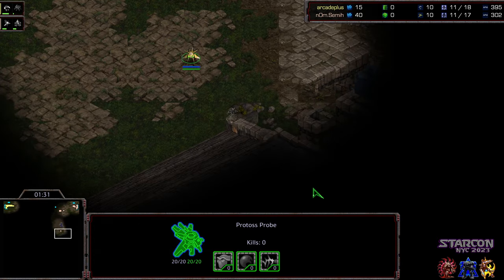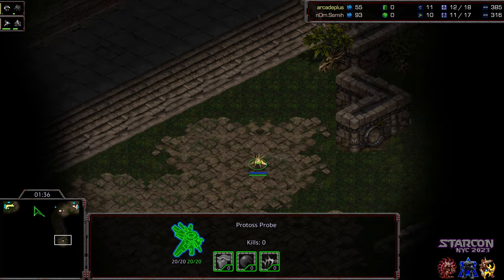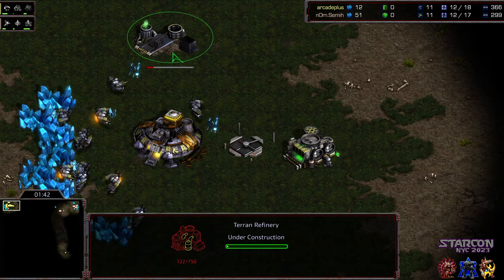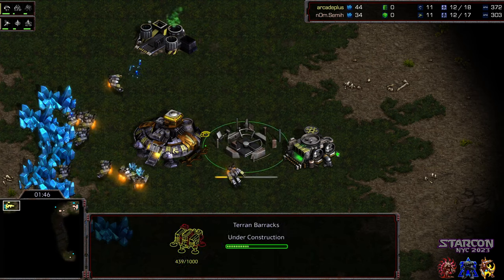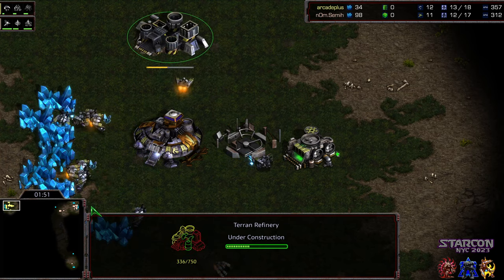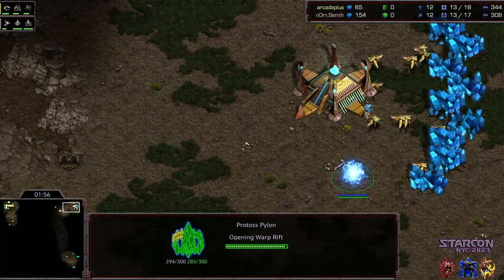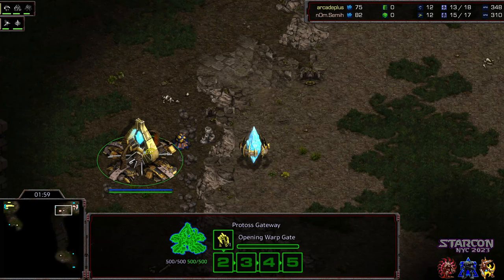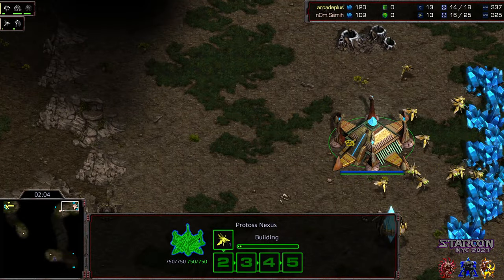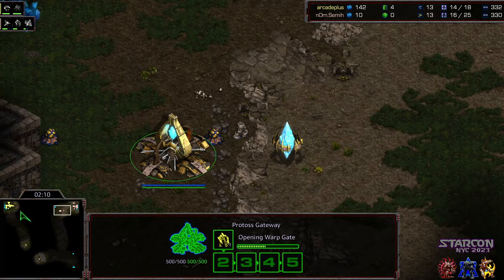So I wouldn't be surprised if we even see maybe a two or three Zealot dedication early, aggressively against Arcade Plus. In the meantime, Semi's scouting bottom right-hand corner. It is a question on a four-player map where he sends that initial Zealot. We have a Barracks and a Refinery being built for Arcade Plus — looks like he's going to go Refinery first build. Second pylon in base, no gas as of yet for Semi, so this is going to be a pretty heavy early dedication in Zealot pressure. Now dropping some gas — just a little bit later than I was expecting.